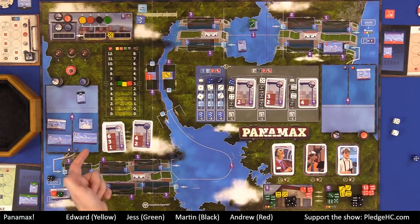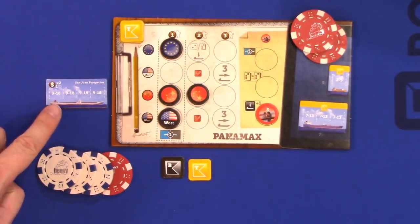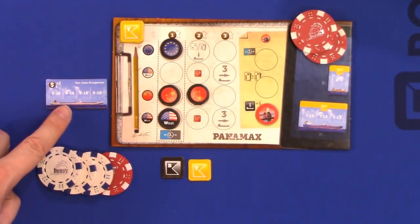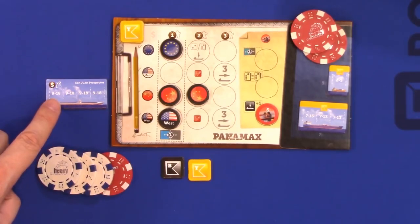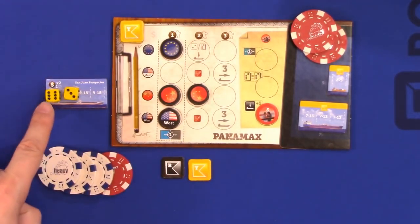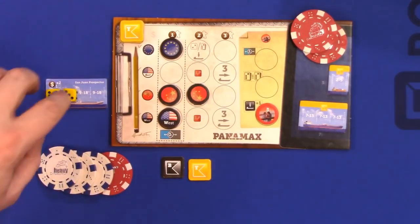The last of the special ships to talk about is the San Juan Prospector. You'll notice it has nine to 18 slots, so it cannot go sailing until there are at least nine pips total — meaning at least two dice on it. The benefit of this ship being delivered is everybody who has a die on that ship may choose one of their dice to receive double the income. So if you have a six and a two on this, you can double the income of one die — getting $12 for the six and $3 for the two to your company. It's a good way to boost your company coffers.